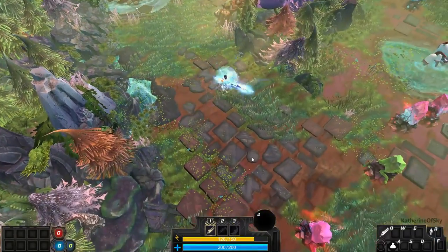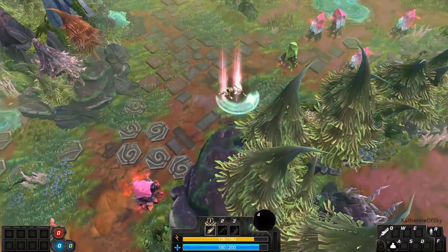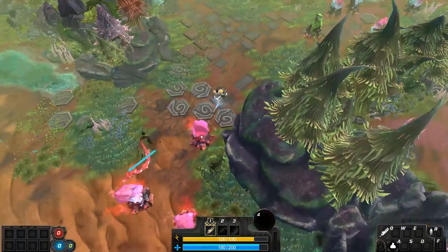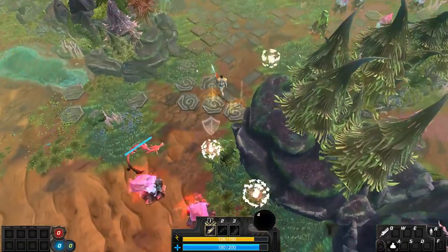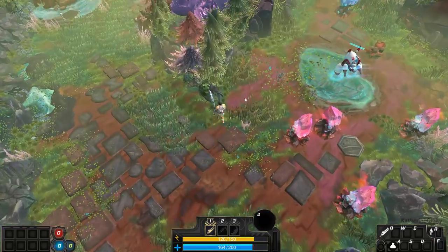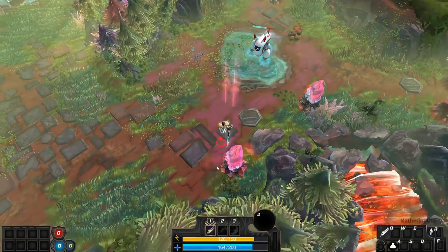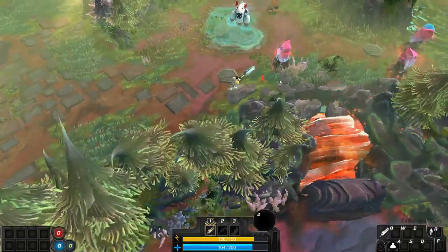Let's go with weapon one. You can whack different minerals to get some resources — whoa, whoa, whoa! This is scary. What are those? No, no, no. Get out of there. By the way, I don't know how to heal myself yet, so that's going to be interesting.